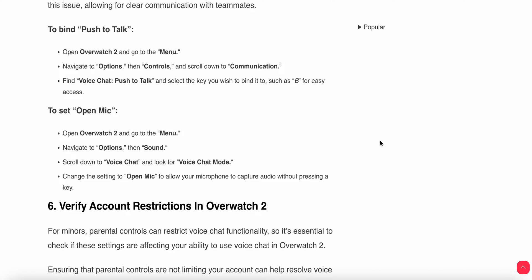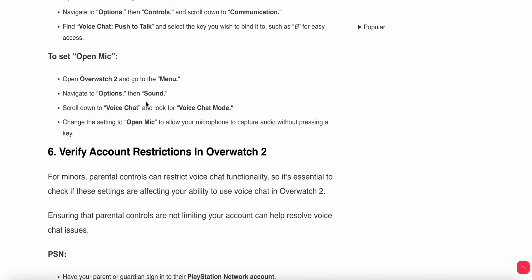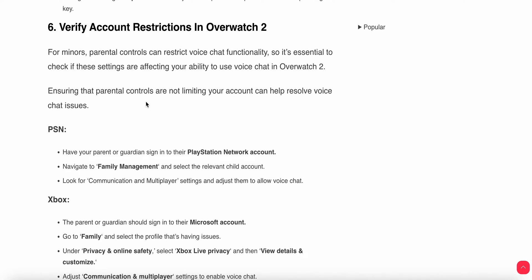To set open mic, open Overwatch 2, go to Menu, navigate to Options, find Sound, and scroll down to Voice Chat. Look for Voice Chat Mode and change the setting to Open Mic to allow your microphone to capture audio without pressing a key. This is a very important step, so follow it carefully.